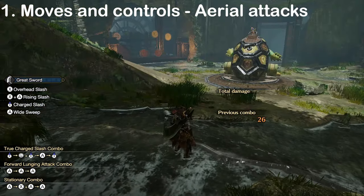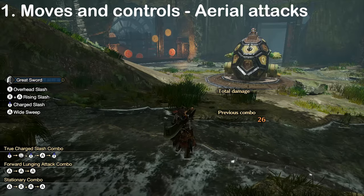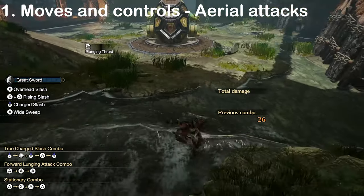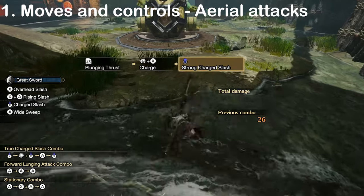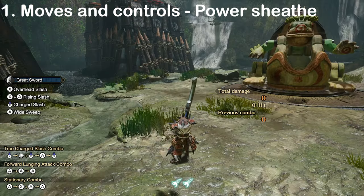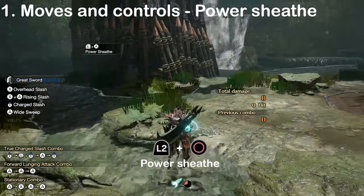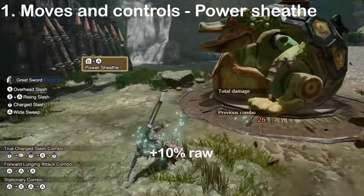We also have to talk about aerial attacks. You'll mostly be doing these when jumping off monsters after wyvern riding, or when you're having your day ruined by ledges. While in the air, press and hold triangle to do a jumping charge slash, which is a weaker version of Hunting Edge's follow-up. Another aerial option is the plunging thrust, which you can do by pressing R2. This one can be followed up with a strong charge slash by holding triangle, or a strong wide slash by pressing circle. Another silkbind move the GS has is the Power Sheath, which requires one wire bug to use. You can perform it by holding the left stick in the direction you want to go and pressing L2 and circle. The beginning of the move has iframes, and at the end of it you'll receive a damage boost for 20 seconds.